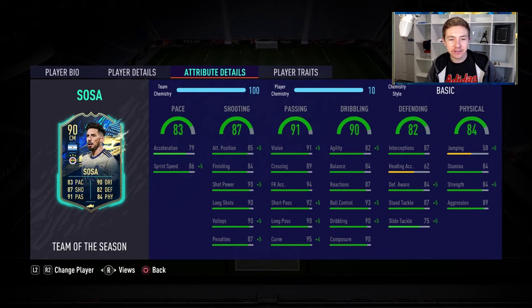Moving on to the in-game stats, he's got some pretty good ones, especially in that passing department — some really, really high-level attributes right there, so we're expecting his distribution to be pretty much on point. The same can be said for his dribbling as well for the most part — really nice ball control, composure and dribbling. Agility is a little bit lower compared to some other Team of the Season midfielders, but hopefully he still feels really, really nice in possession of the football.